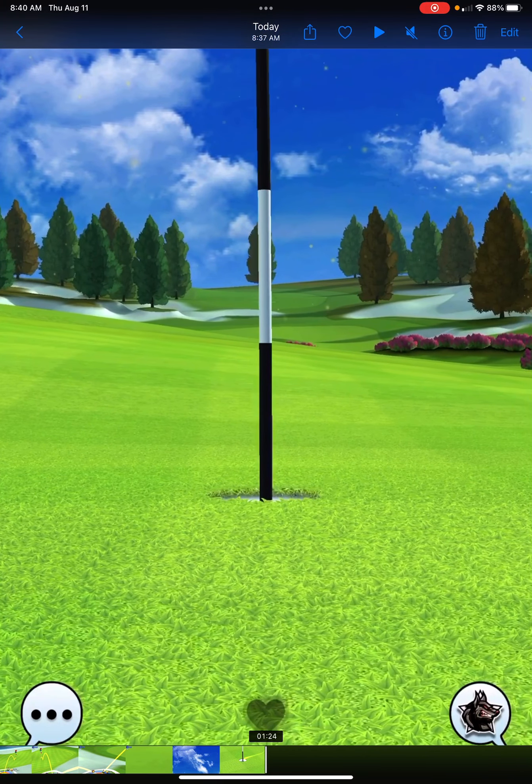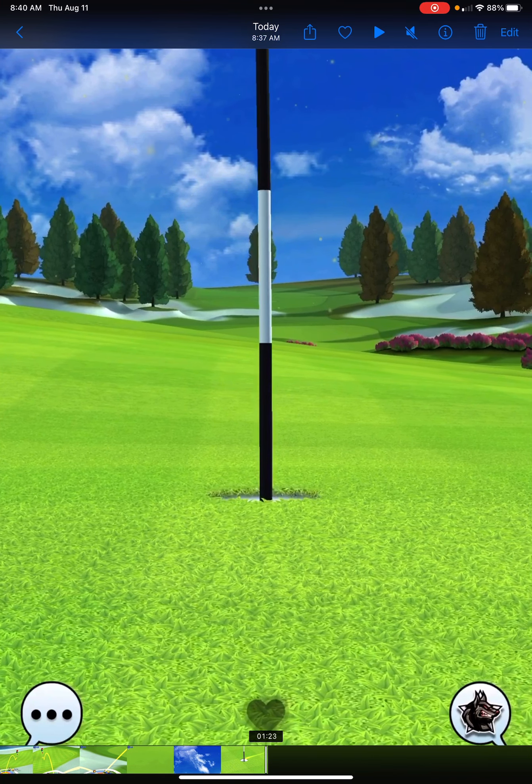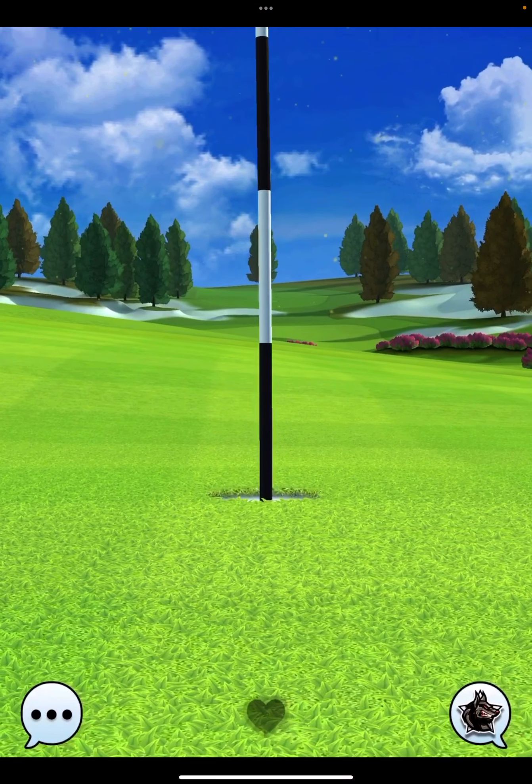So you can see here the green is very, very sloped. But at the end of the day, pick up a drop here on hole number 6. Please subscribe, please hit that thumbs up and I'll see you all shortly for hole number 7.